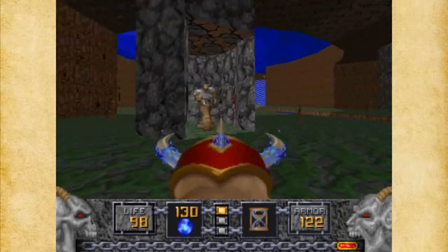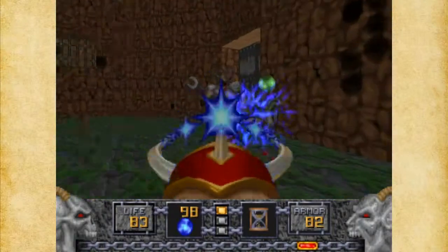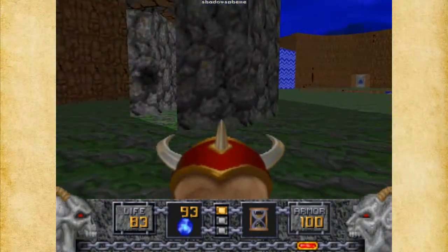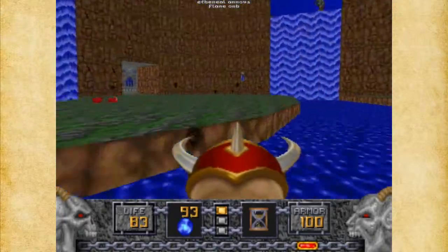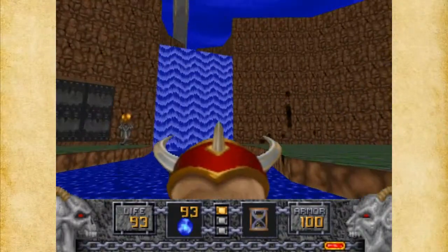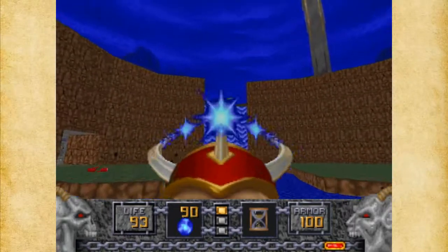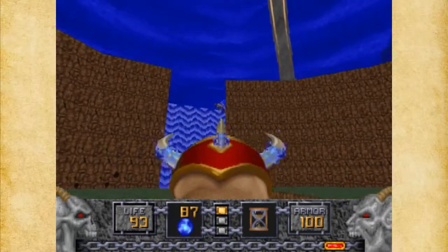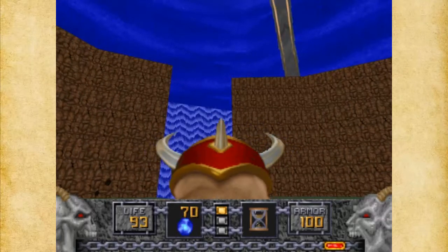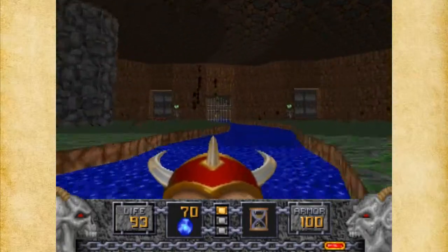I'll take out an easier weapon for these. I don't really care if I'm damaged that much because we'll be okay. That was a Shadow Sphere, by the way, which is going to be useful. We've got some enemies up here we need to take care of as well, and up there is the green key. I'm going to see what we can do to take care of these guys. It's going to take a lot of hits on this guy, but this Ophidian will just come over here. I really don't want to waste my ammunition on him, but I think we got him — well, if we didn't, we'll get rid of him later.